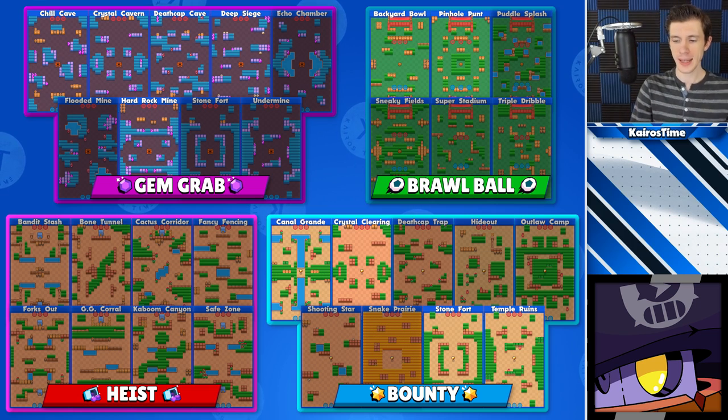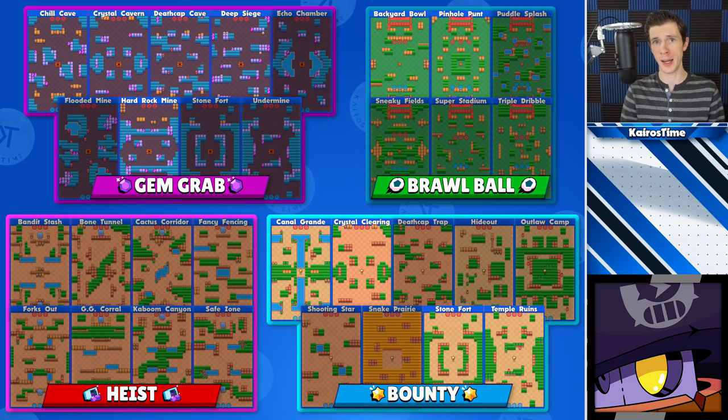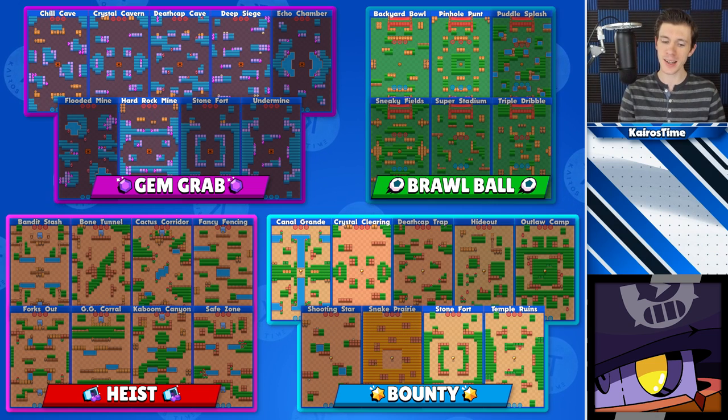Darryl does better on maps with a medium amount of walls that allow him to super out from protection, deal a bunch of damage, then super back behind the walls until he can super in again. Too many walls and he tends to get overwhelmed by shotgunners. For Gem Grab, he can be played on Chill Cave, Crystal Cavern, Deathcap Cave, Deep Siege, and Hard Rock Mine. For Brawl Ball, he can be played on Backyard Bowl and Pinhole Punt. I would not recommend playing him in Heist with randoms. For Bounty, he can be played on Canal Grande, Crystal Clearing, Stonefort, and Temple Ruins.